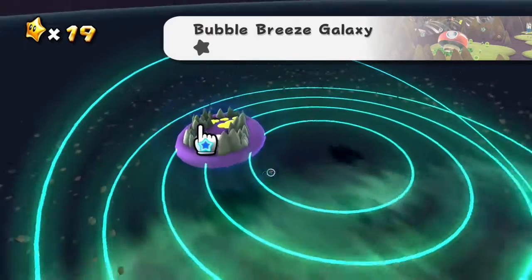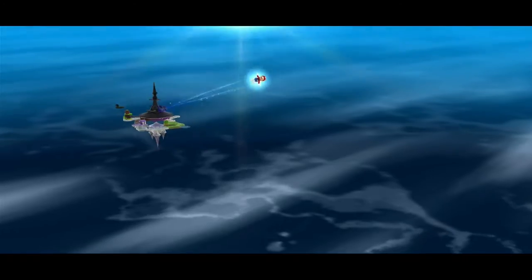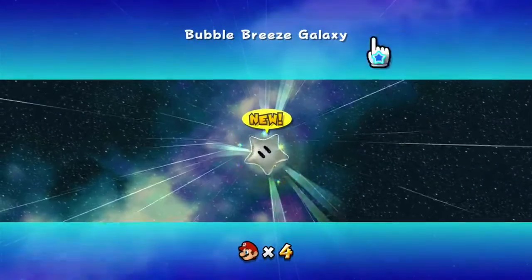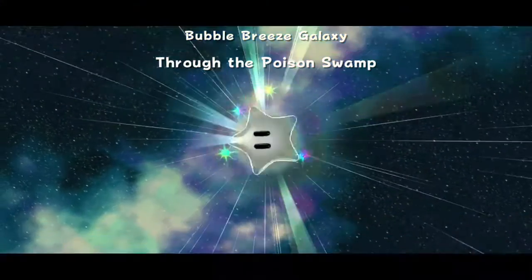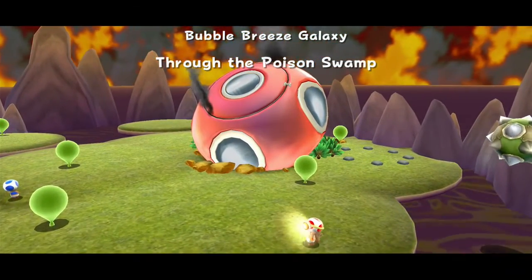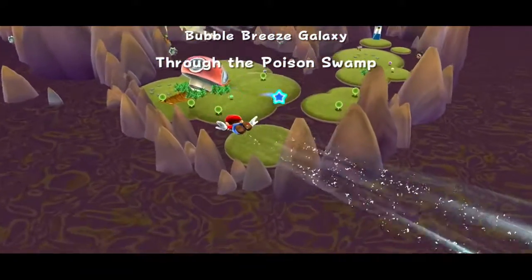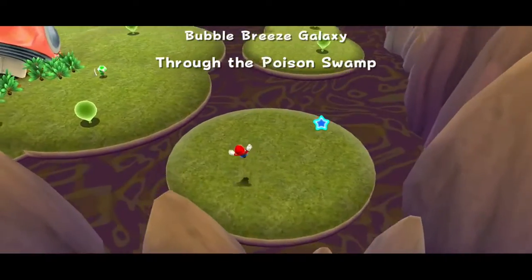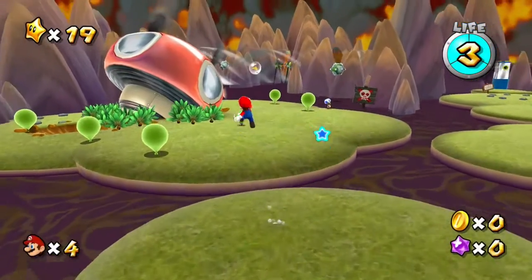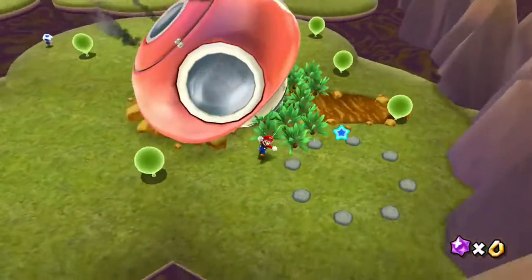The Bubble Breeze Galaxy — okay, this is going to be another motion-control-heavy level, so we could be in for some fun times, and by fun I mean potential mistakes. Through the poison swamp it's looking a little bit desolate out there. The peaceful music is playing — I like this music, it'll help me keep my cool. Let's explore — what the heck has happened here, Toad?